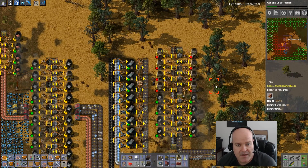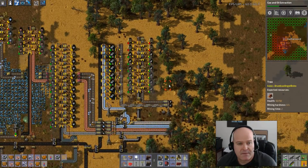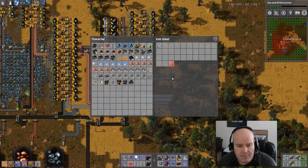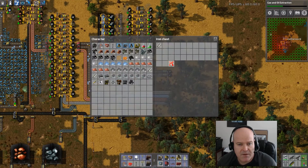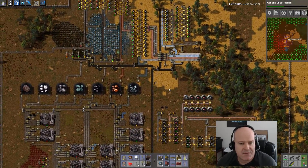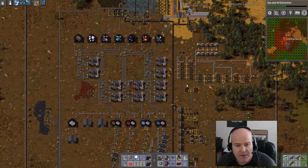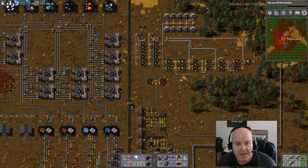Alright, it's built. Double the steel production — perfect, that's what I want. We might have to up the iron plate coming through here, but I don't think so — I think it can keep up for a while. Now we should have a lot more steel coming in. Let's limit the steel just for now, because we just don't need that much, so there's no point in crafting up that much. Now we need to work on ore sorting.